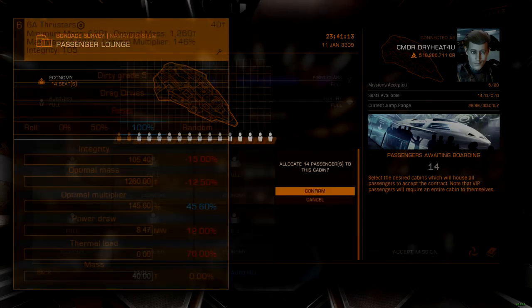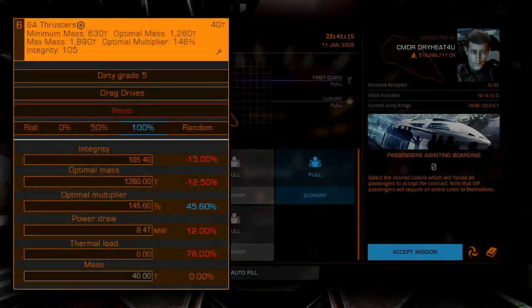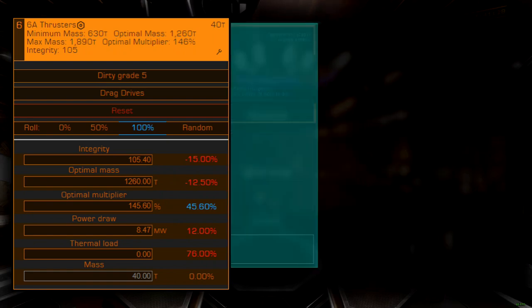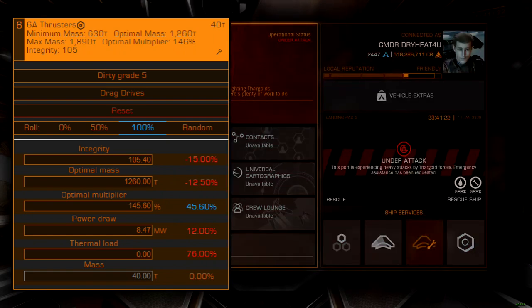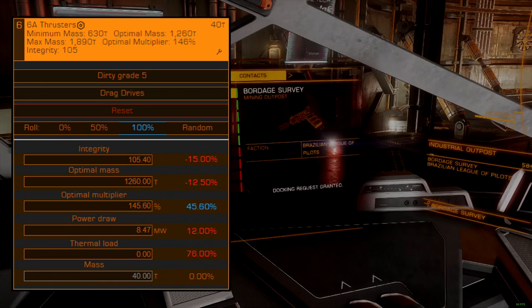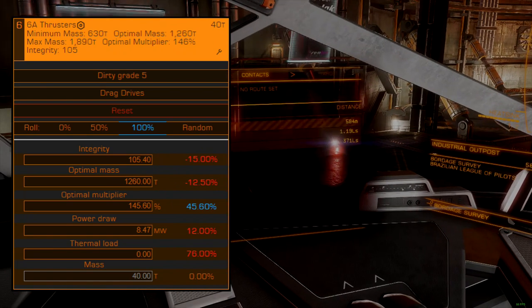The 6A thrusters will need at least grade 3 dirty drive tuning with drag-drive experimental effect — the faster the better, so shoot for grade 5 if available for even better chances of escape. This is an essential upgrade and should be acquired early in the build.